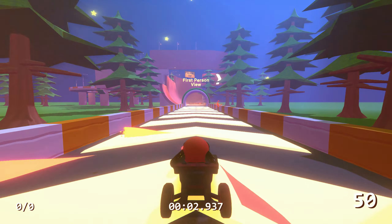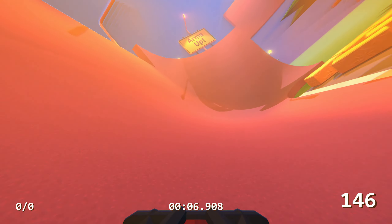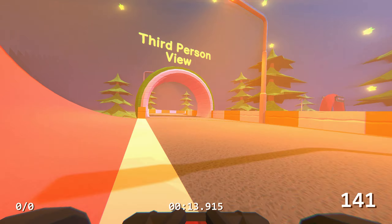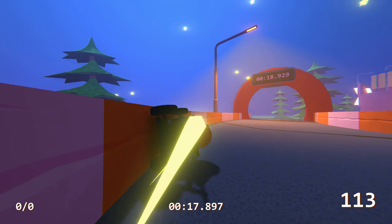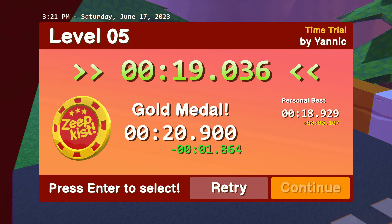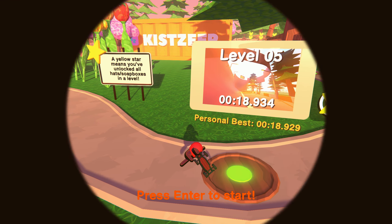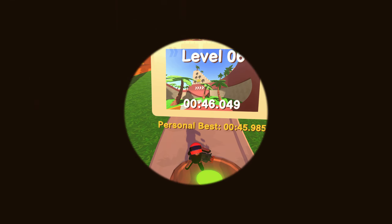This one gives you the first idea of wall riding and first-person mode. You go through the checkpoint and immediately get kicked into first-person mode and you're riding a wall. This is all about keeping your speed — a little wall ride there at the end. 19 — not a great time, I've obviously gone faster, but for showing the track I'm perfectly happy with that. Moving on to number six.